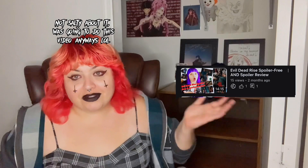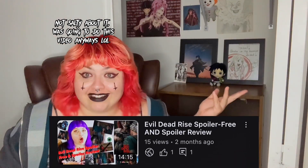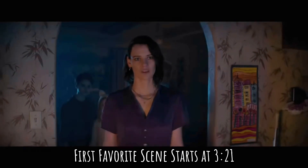I see you guys did not care about my spoiler-free review, so let's get this favorite scenes list going then. This new installment takes place in a very different spot versus the previous movies. Army of Darkness was the first one to leave the cabin, but Evil Dead Rise is the first one to take the Deadites to the city — specifically inside a high-rise apartment building.